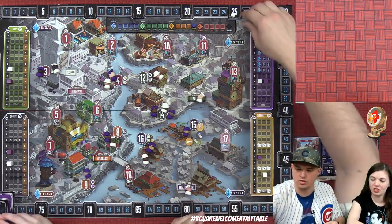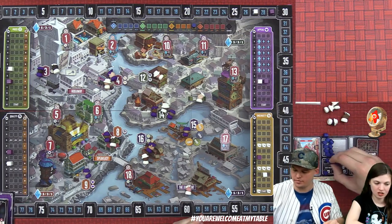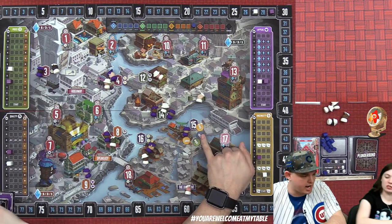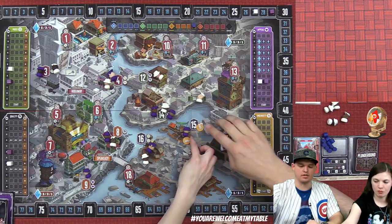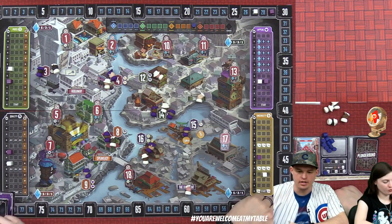At one location, Lizzie only has enough goods to pay for two of the available demand coins — so the choice is hers which two to take. She takes two, leaving the others to accumulate for next tally. End of summer tally: it's a close game.